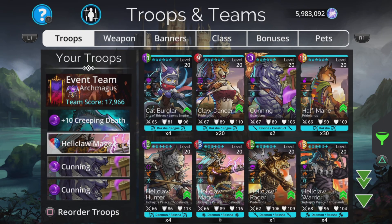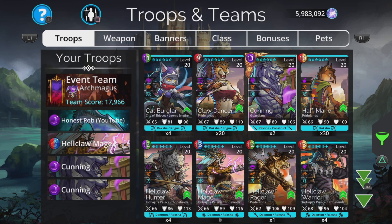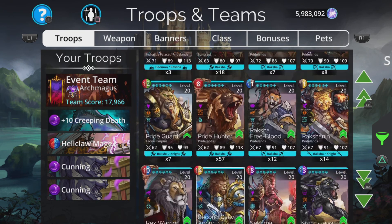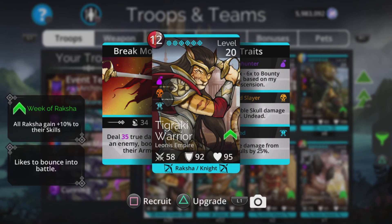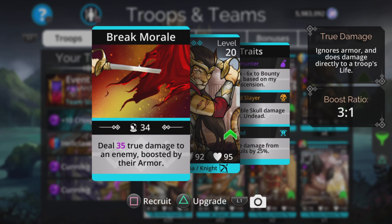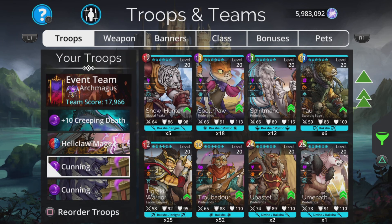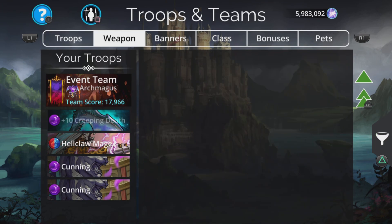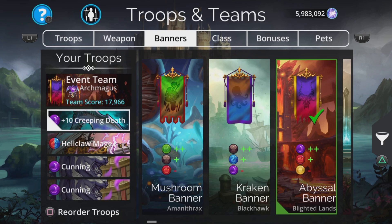If you don't have Cunning or you don't have two of them, there are a couple of other troops which are quite handy. Cat Burglar is pretty decent - deals damage to the last two enemies and if the enemy dies you get some gold and an extra turn. There's not many troops in this class that deal damage to multiple enemies - most are single hit, powerful hit sort of thing. Chikraki Warrior is a really good one - deals true damage to the enemy boosted by their armor. Eventually it might be a good idea to throw three of these in when you get that medal enhanced so the damage goes through the roof.